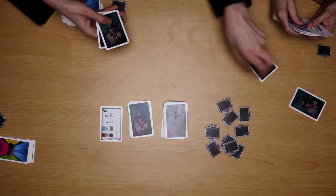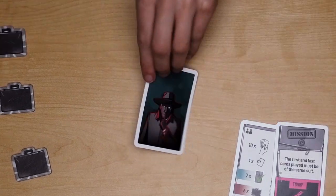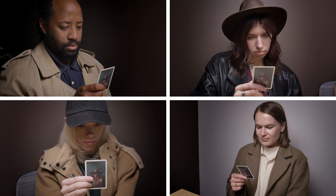Next, deal one role card to each player. For a standard game of four, there will be three agents and one insider. You can privately view your card, but do not share who you are with anybody else. The agents will work together to try to complete a certain number of missions depending on the amount of players — in a four-player game, you're going to need to complete seven. The insider is trying to sabotage those missions and collect intel tokens for themselves, which you get by winning tricks. For a four-player game, they will need to collect five.